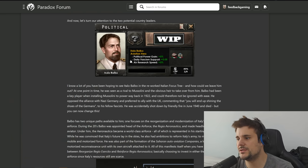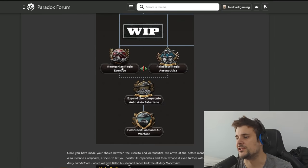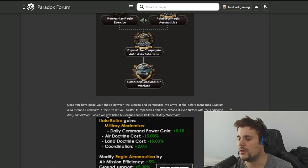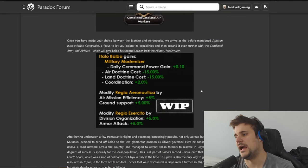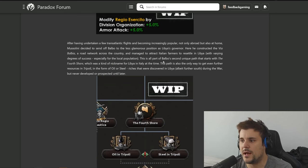Here's one of the alternative Duces - he gives political power, fascism support, and air research speed. He focuses more on the military: aviation hero, combined arms, land and air warfare. There are absolutely massive discounts for your doctrines here, giving you the ability to really rush doctrines - specifically trying to fight and grind XP in Ethiopia and then stack those discounts on top.